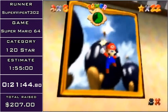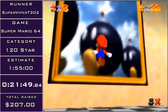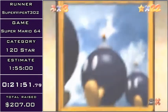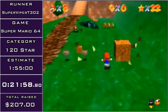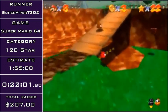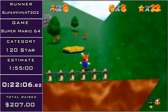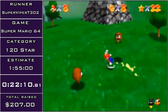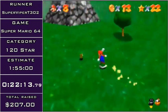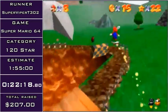Time for one of the most RNG-heavy stars in the game. SM64 has 65,114 possible states of RNG. The way RNG works is that on every in-game frame it'll cycle, and every single object will call RNG more than one time per frame. RNG can be used to determine a lot of things — for the sake of this star, it determines enemy positions and the trajectory coins take after being released.